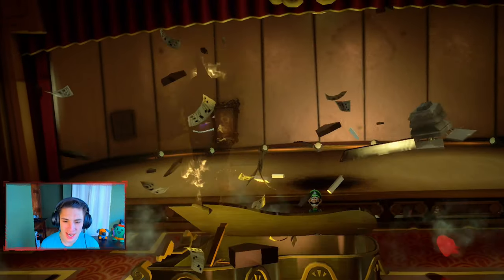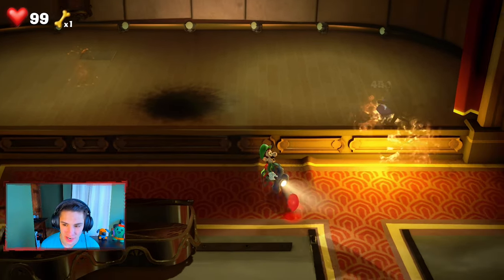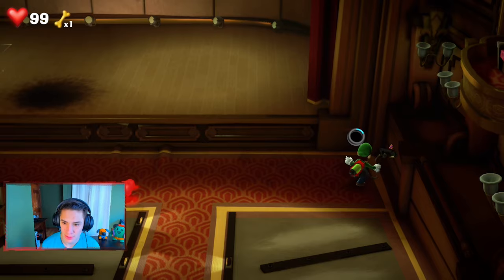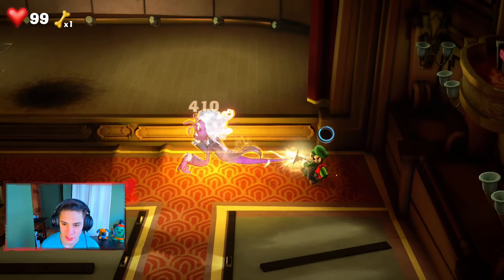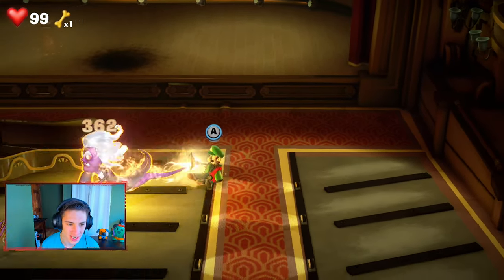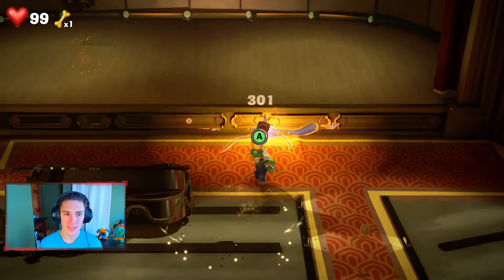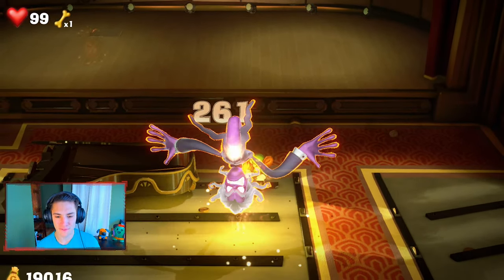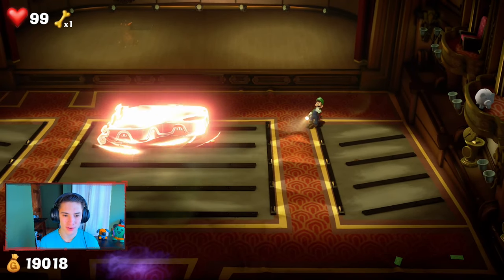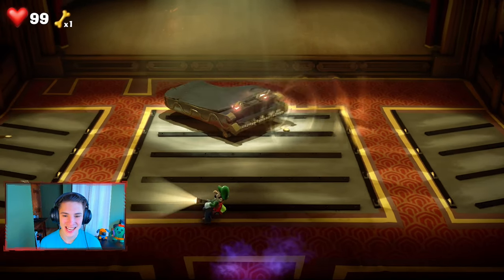Boom — knock him out of the piano. We can flash him and start doing some damage. Look at this guy — crazy. We're gonna keep sucking him up, getting as much damage as we can, then slam him for the extra 80. There we go, slam him. Get out of my face. How much does this guy have — 350 or 450? This guy has a lot. This boss fight is crazy.